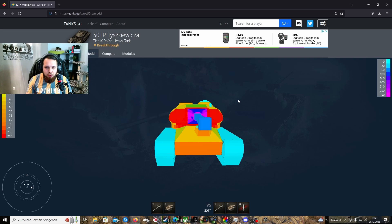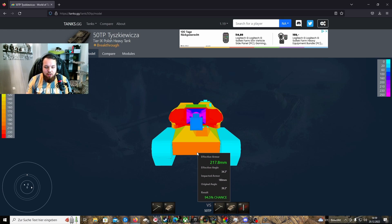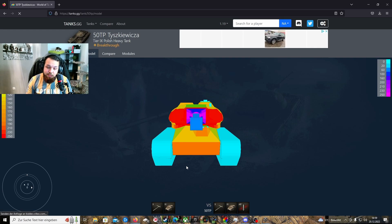Ich wollte euch auf jeden Fall noch kurz den 3D-Panzer mitbringen, um euch so ein bisschen die Panzerung näher zu bringen. Wir haben das Ding jetzt hier mit dem besseren Turm ausgerüstet, auf jeden Fall in diesem Fall. Das ist auf jeden Fall empfehlenswert, weil der Stockturm nicht so richtig geil ist. So ähnlich verhält sich es auch mit der Stockkanone. Da ist es auf jeden Fall auch dringend ratsam, den Turm auszuwechseln und wie gesagt, auf jeden Fall auch die Kanone.